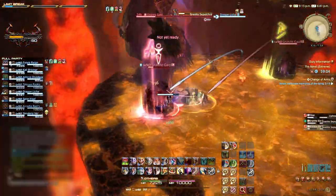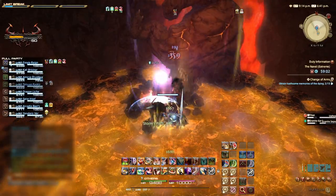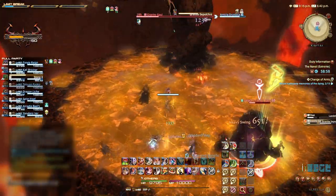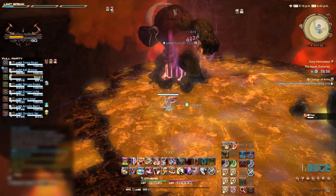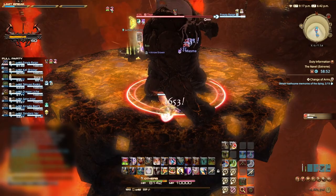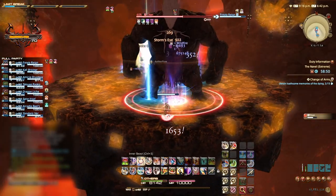Whilst under the bum, we need to free the DPS player from their jail by dealing damage to it. If we are all positioned correctly, we will get knocked back closer to the jail at B. We need to free this player from their jail so they can all dodge another Landslide. Directly after, we will have another round of Tumult — heal as necessary.